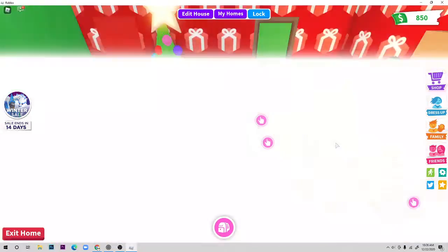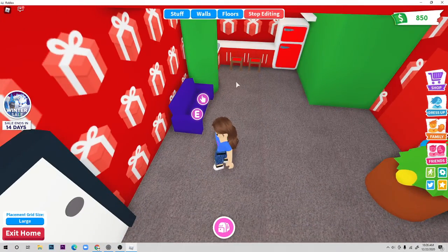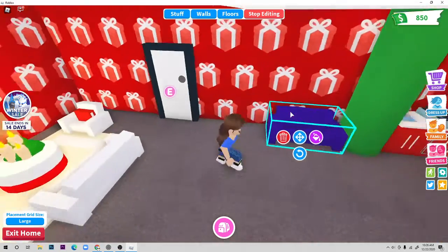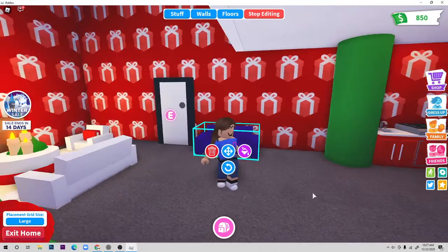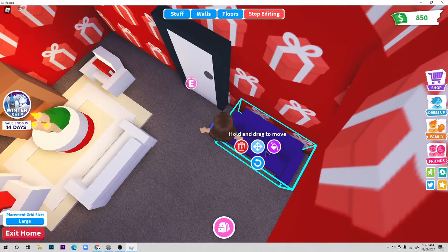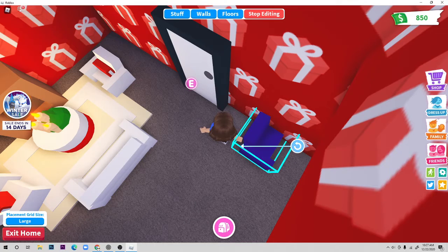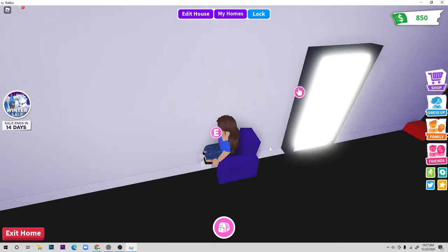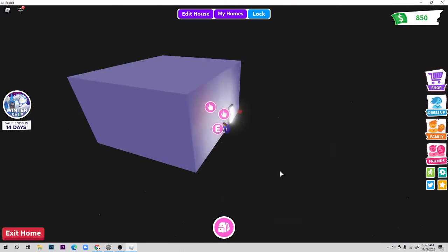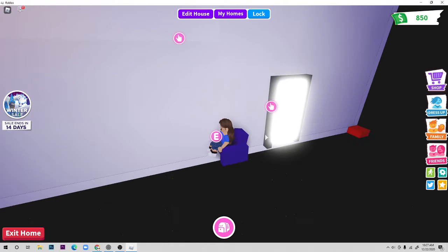The easiest way to do it is to actually get a cheap sofa like this one, and then — it's really hard to explain with words, just watch me. So as you can see I just moved my couch like this, and then you have to sit on the other side, and then boom — you're glitched out. It's so easy!